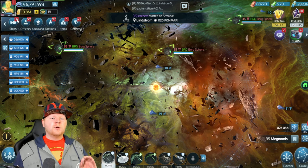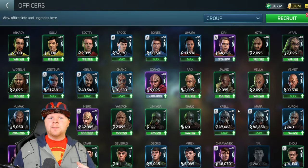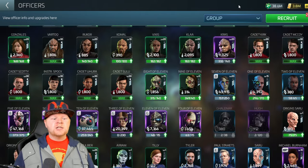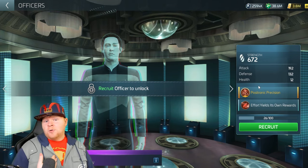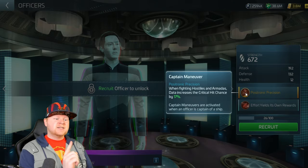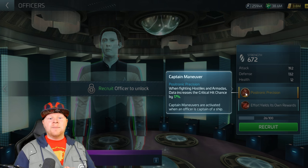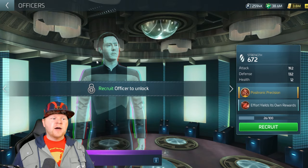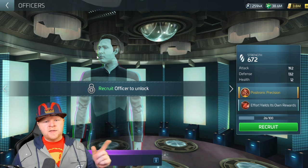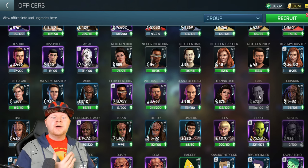Besides the crews I just showed, let me rattle off some officers you might have. If you don't have Bashir and you need to talk about a critical build, let's go back to our friend Data. Data does have an away team you can use to unlock him. Positronic Precision when fighting hostiles and armadas increases critical hit chance by 17%, with a maximum plus 8% if you go full synergy. If you wanted to combine him with Beverly — Beverly giving you more mitigation and Data giving you more critical chance — that gives you a 20% bonus because the synergy between Beverly and Data is 3%.